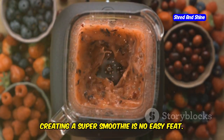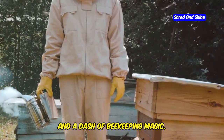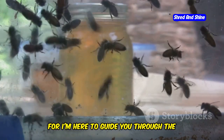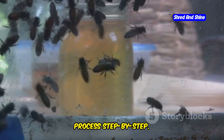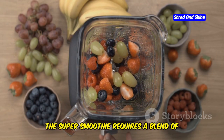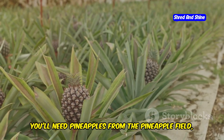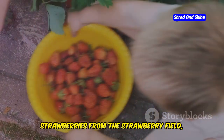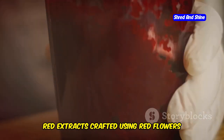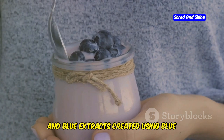Creating a super smoothie is no easy feat. It requires a keen eye for detail, a knack for resource management, and a dash of beekeeping magic. But fear not, fellow honey enthusiasts — I'm here to guide you through the process step by step. First, gather your ingredients. The super smoothie requires a blend of five specific ingredients, each rarer than the last. You'll need pineapples from the pineapple field, strawberries from the strawberry field, and blueberries from the blueberry field.